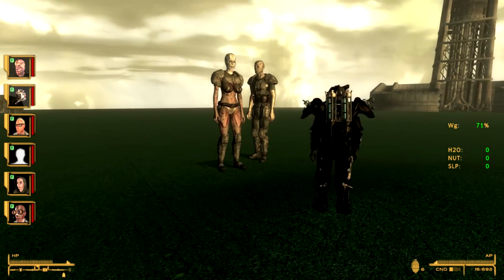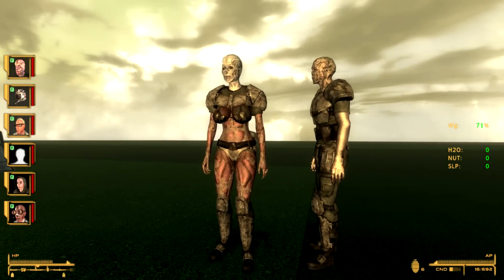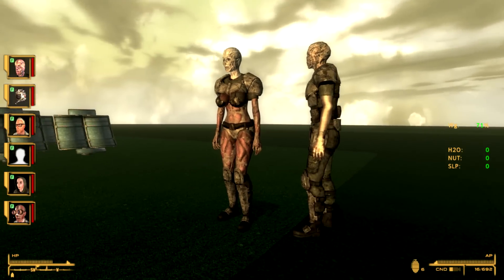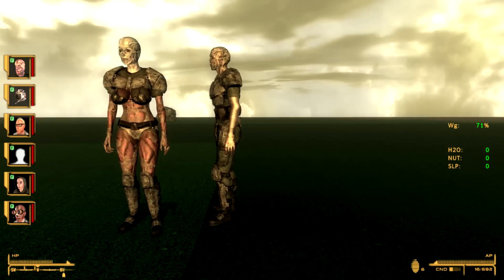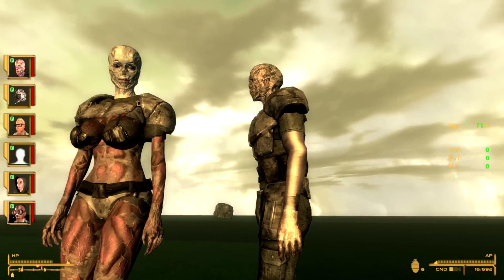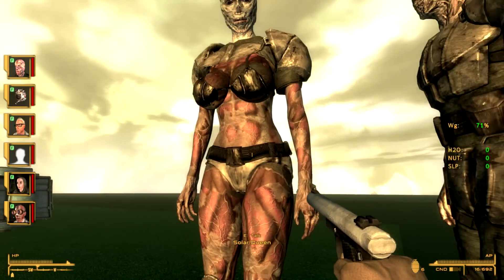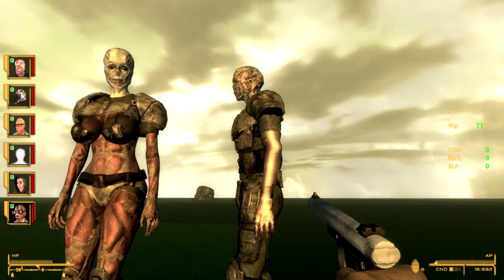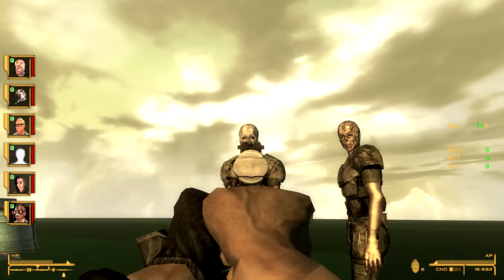These are some of the civilians — like she's looking out. Some of the guys are going to be here. This is the Sun King, and that's the Sun. We go through the Solar Queen. I might change him or her to Solar Queen too.